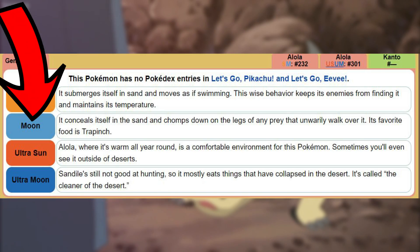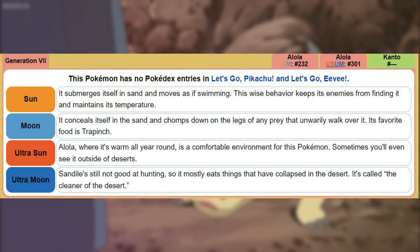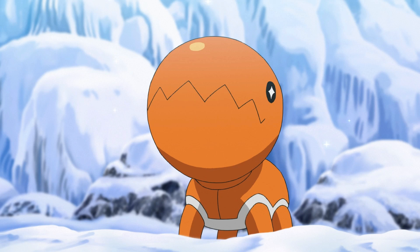The Moon Pokédex states it conceals itself in the sand and chomps down on the legs of any prey that unwarily walk over it. Its favourite food is Trapinch. This is insane to think about when you factor in the size and weight of a Trapinch — they are almost pound for pound the same weight. If they are able to pull down and devour these, then there is a huge testament to their latent strength.